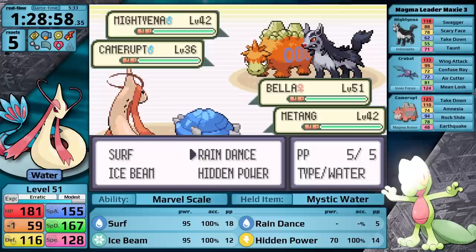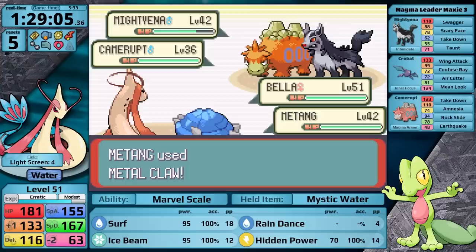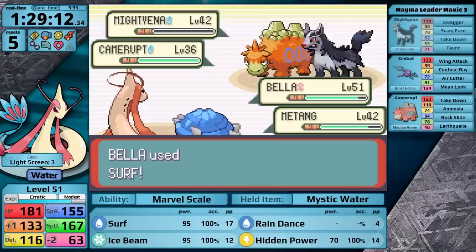Apparently Brawly is the best gym leader in all of Hoenn. As a lifelong Treecko chooser in these games, that feels appropriate actually — Brawly was always brutal for me to beat as a kid. I have to do this battle in the Space Institute with Steven on my side, but the fact that I can set up the Rain and then sweep with Surf just makes it very easy.